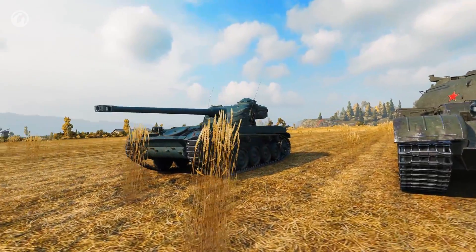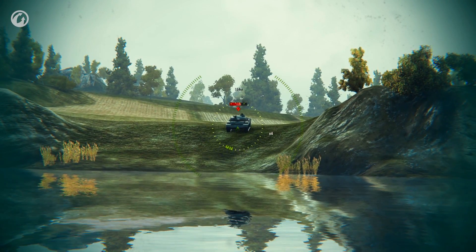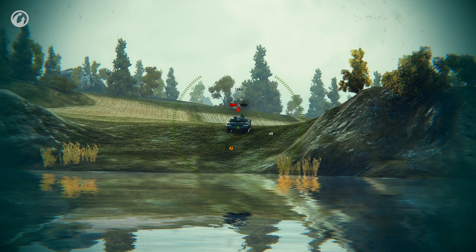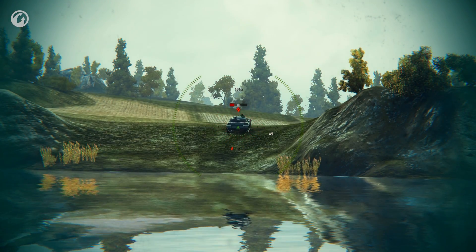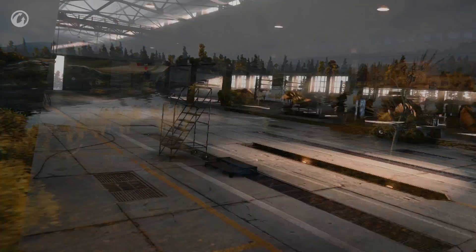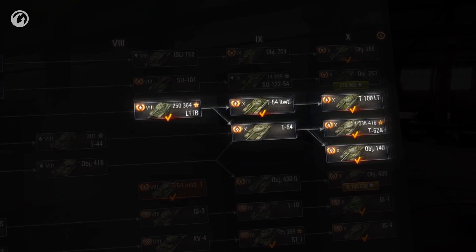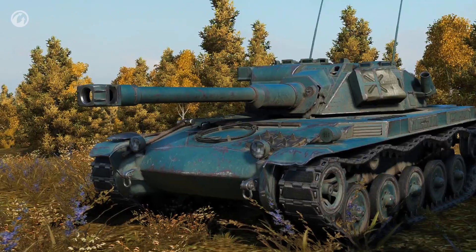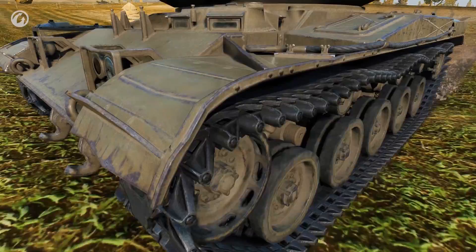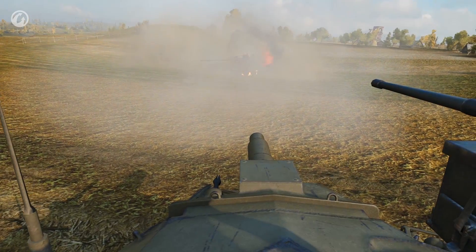The new tanks also influenced the characteristics of existing vehicles. Many of them got better dynamics, rate of fire, and armor penetration ability. The French AMX 13-90 is now equipped with a four-shell autoloader, and its gun parameters have been significantly improved — aiming and penetrating armor have become much easier. Following player requests, the transition from the LTTB to the T-54 in the Soviet tree remained unchanged until the next update. We didn't change the gun of the ELC AMX tank, the autoloader of the M41 Walker Bulldog, or the howitzer of the T-49. Playing these tanks is still fun. Read more about the changes on the portal.